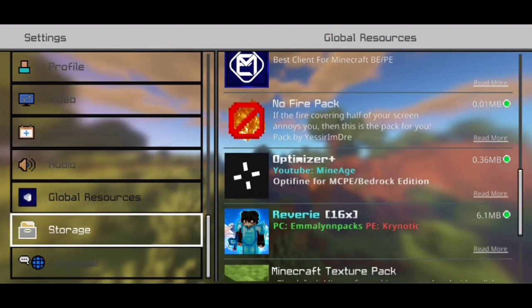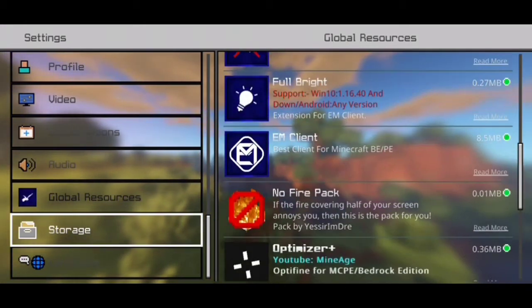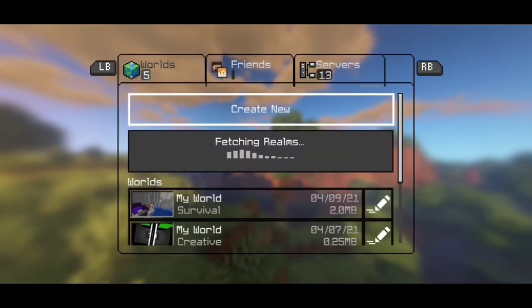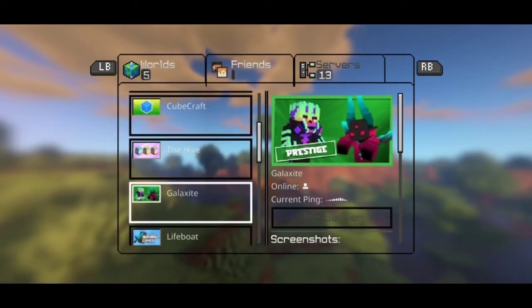I recommend having the Optimizer texture pack — it actually removes fog and makes the water kind of ugly, but it helps your phone's performance. Especially when I play games on the Hive, I am lagging. I don't really have problems in a normal survival world.